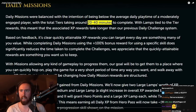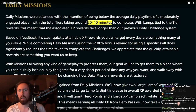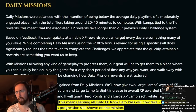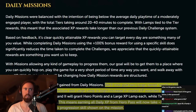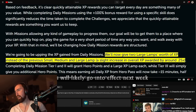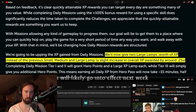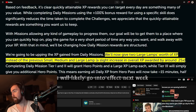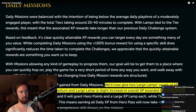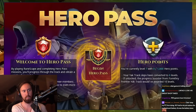Jagex acknowledges players like fast dailies for a burst of experience, and is reducing the time it takes to complete dailies to around 15 minutes tops. Dailies 1 and 2 will now each provide a large XP lamp each — meaning daily missions 1 and 2 will now give the exact same XP as an extended daily without needing to extend it. Completing the daily with a spotlighted task will still complete it twice as fast.